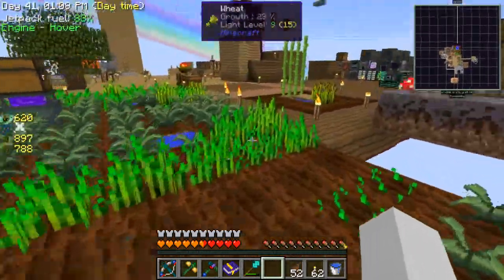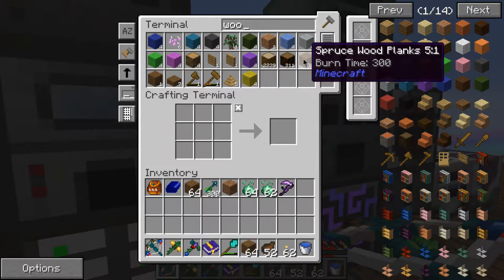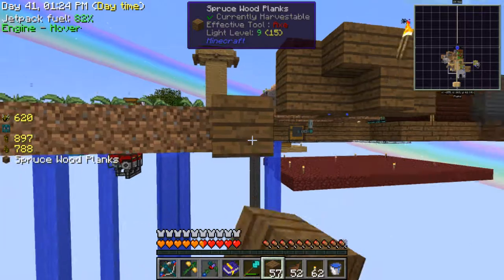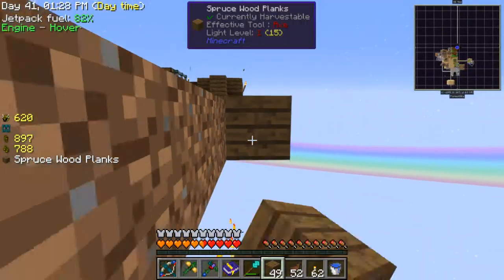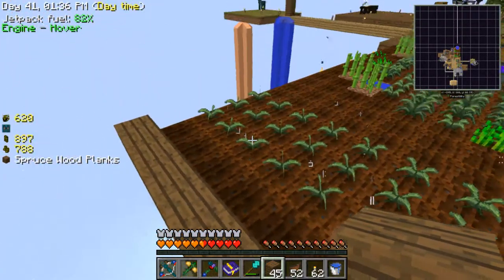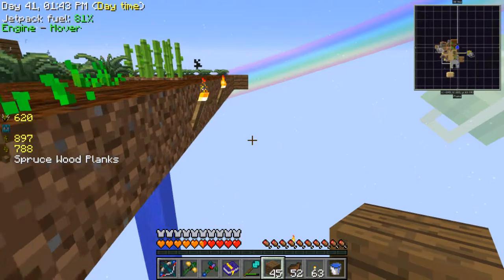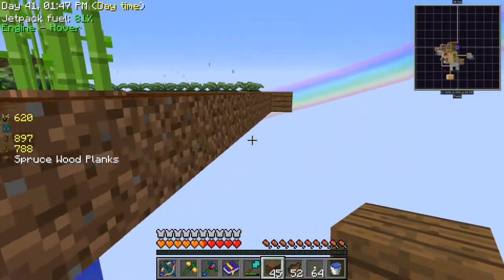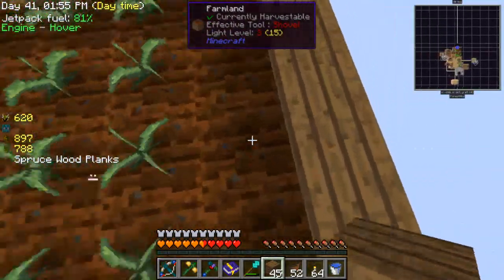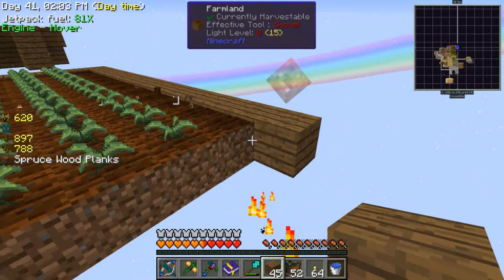I'm going to need some wood to have a border. I didn't think about hydration — how is it still hydrated? It's very hard to see in this pack the differences in hydration. That should not be hydrated right now — unless that's a glitch. By running around on it... that must be a glitch. Cool, I'm using a glitch!